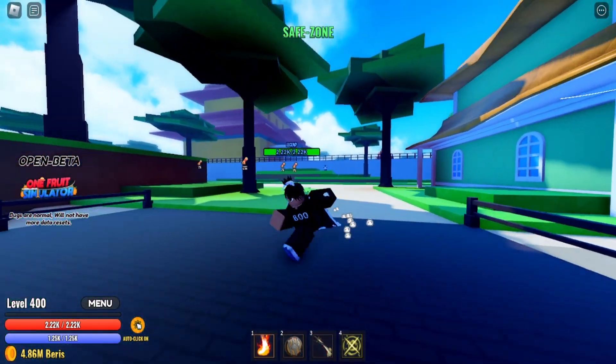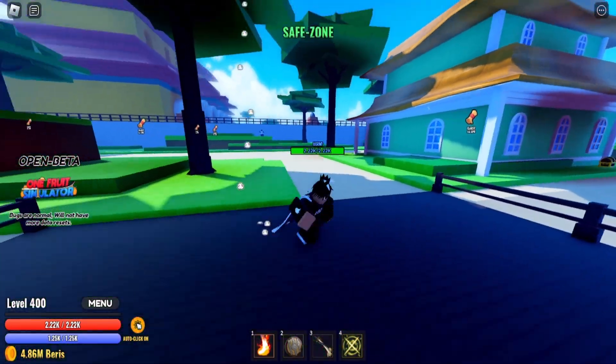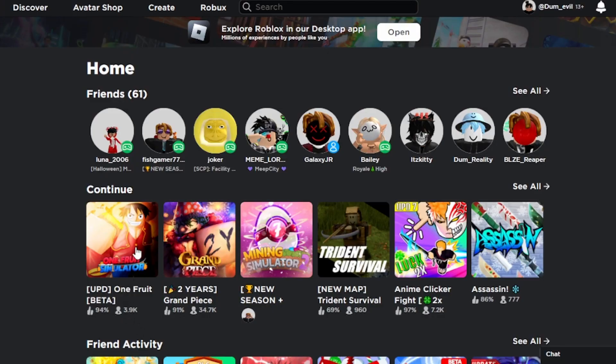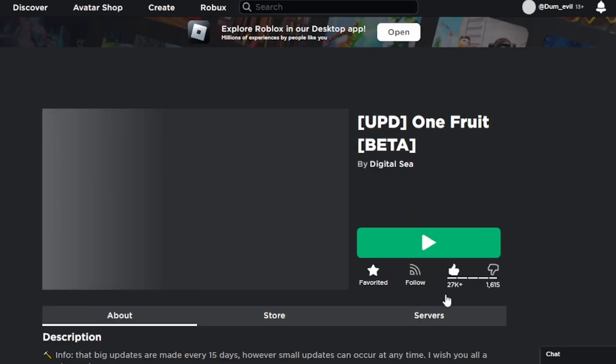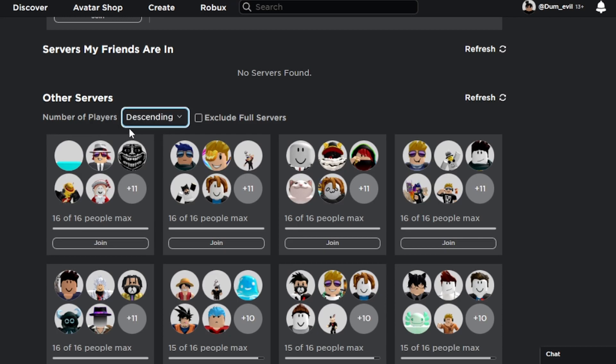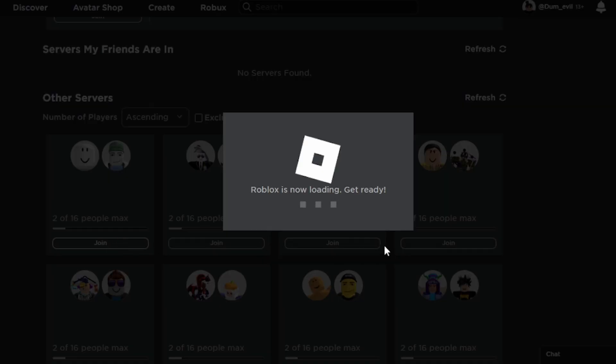What's good everyone, Legend here, and I found the best way to find fruits in One Fruits Simulator. Here's how you find the fruits. Go to One Fruits Simulator servers, make your servers ascending, then click on the server that has the lowest number of people.